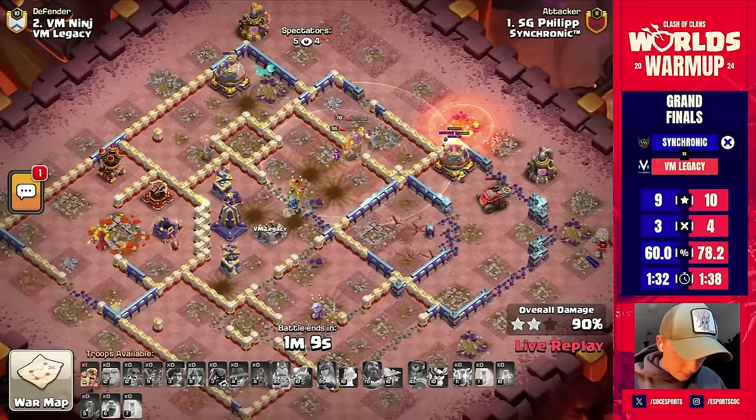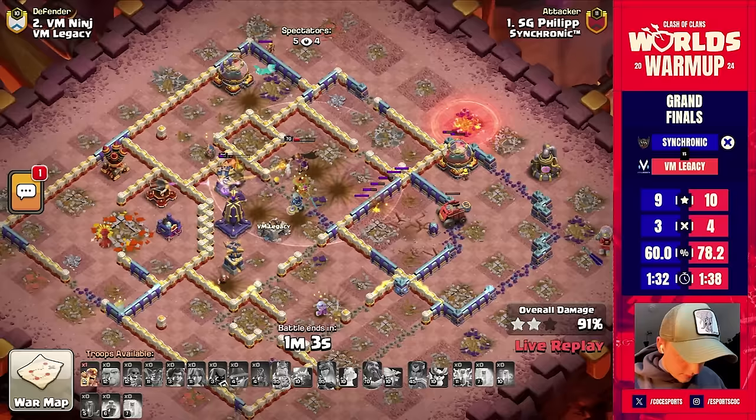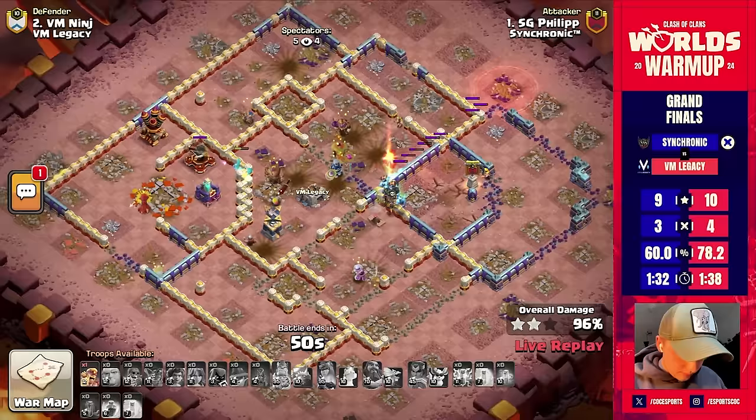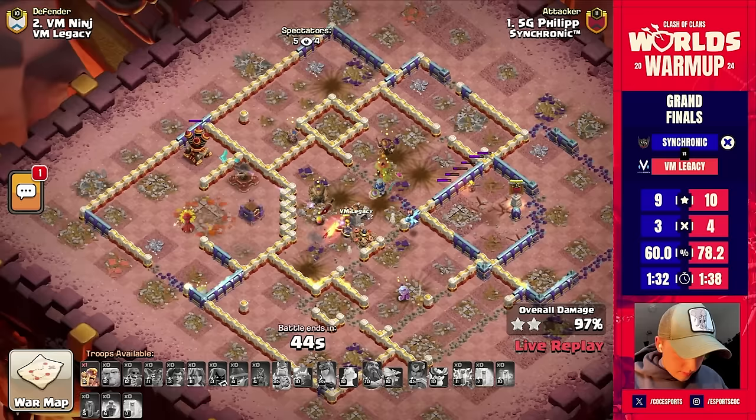The royal champion goes down. The king comes back with the phoenix. The warden is trying his best to keep the king up as the flame flinger is about to open, maybe with the yetis — no, super minions. The one problem with super minions here is there are really no other air troops other than healers, but they stayed on the queen, which means there's going to be a lot of traps for these super minions. Oh no — but wait, the fox! The fox is attacking the air defense!